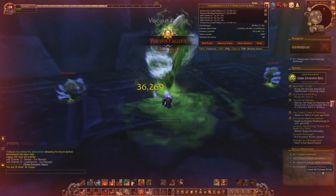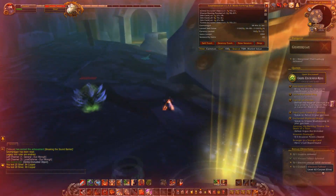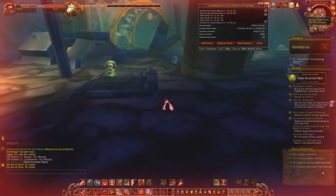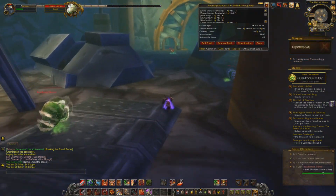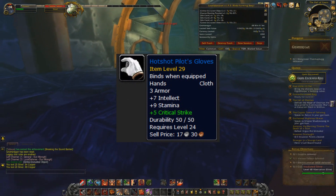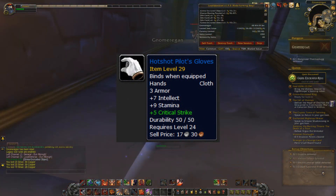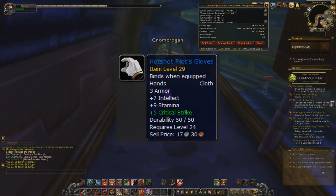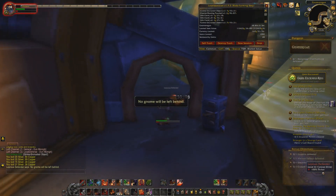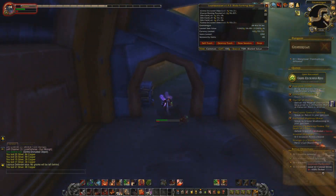We've gone through a couple of dungeons already and we're now at Gnomeregan. The thing that makes this dungeon good is that it has some really high value twink items, like the Hotshot Pilot's Gloves which can sell for like half a million gold, and the Cavern Deep Trudges which can go for a few hundred thousand as well. In addition, there's also quite a lot of moderately valued transmog items that can drop.